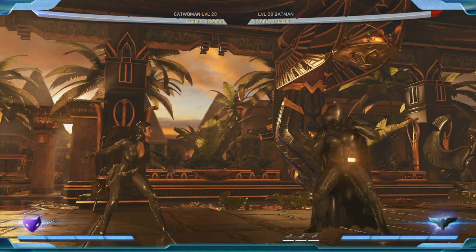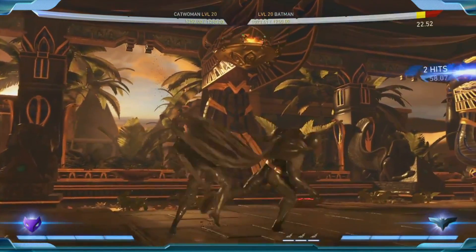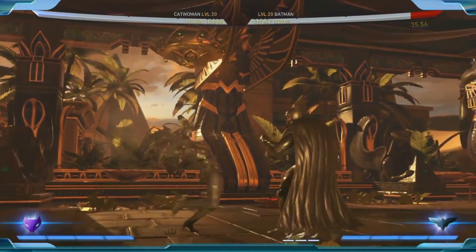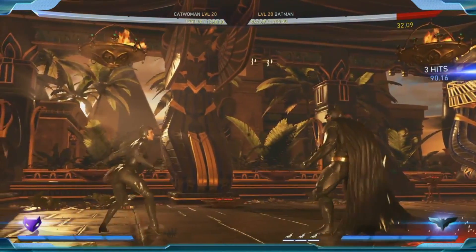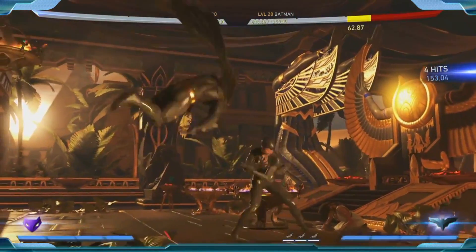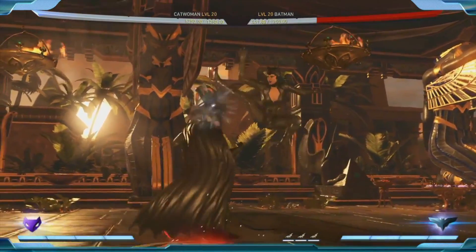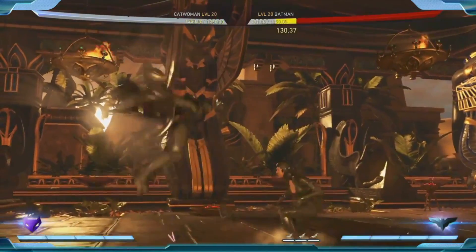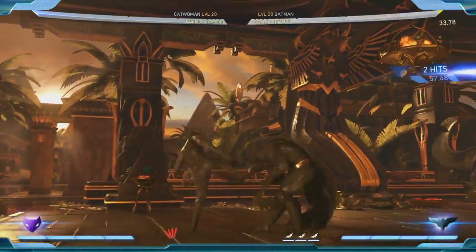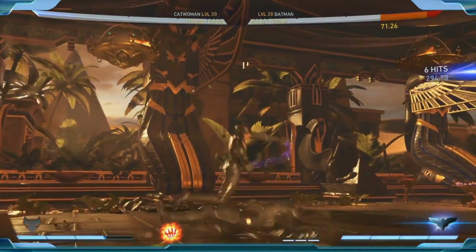She's a long range character, and one of the changes made is her forward one — which is a great attack — is now a mid instead of an overhead. So while her mobility is better, her mixups are not quite as overpowering as they were before. This is still a great attack with a lot of range that you can go into a combo, but it's no longer an overhead. She'll have to use her back one or her new forward three to open you up. Her forward one is now a range tool, not a mixup tool. She still has her whip trip.